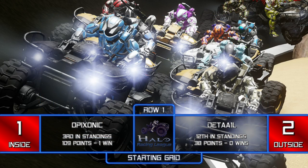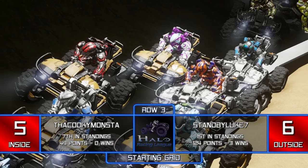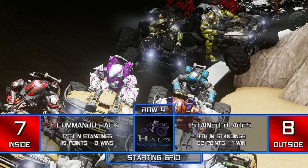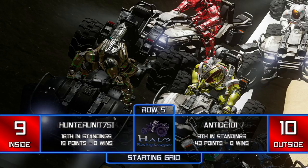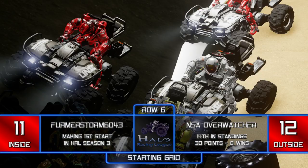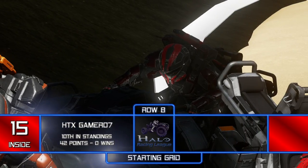First row we have Opix and Detail. Also it's reversed from what you see on the row counter — so for example, right of your screen is left of your screen. That was Turkey in the next row. Row three we have Luke and Cookie. Row four we have Commando, Pack, and Blades. Row five we have Hunter, Unit, and Antique101 — Antique101 is Vulcan by the way. Row six we have Firmer, Storm, and NSA Overwatcher. Row seven we have BT and Decoy, and row eight we have HTX Gamer07.